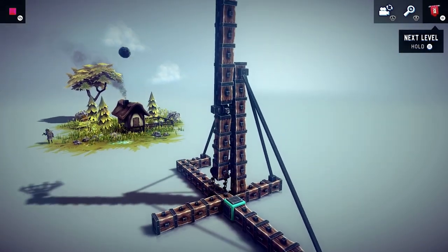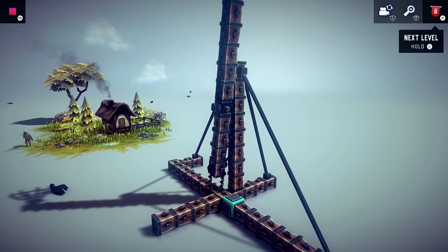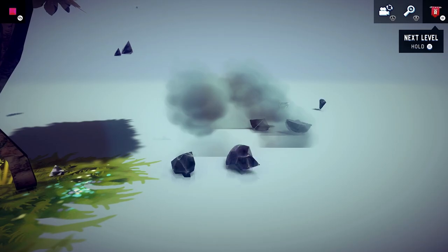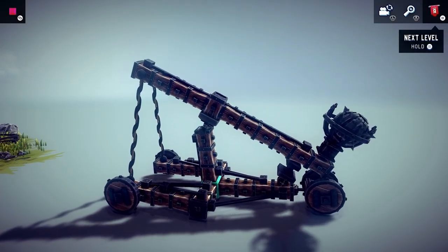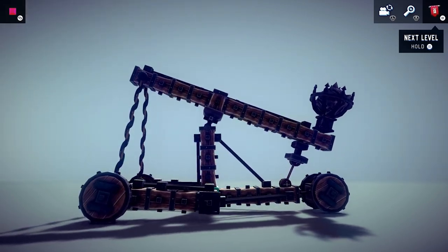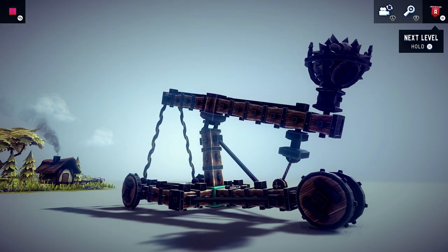Fire! Looks like we overshot it, which is both good and bad. All I need to do now is make this thing mobile so I can aim it. This next version is essentially the same concept — two springs in the front, one rope in the back — the only difference being that instead of the swivel I have a hinge.